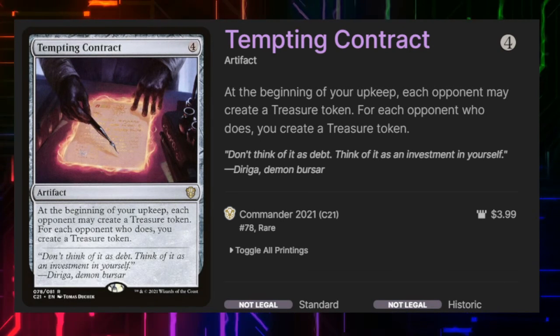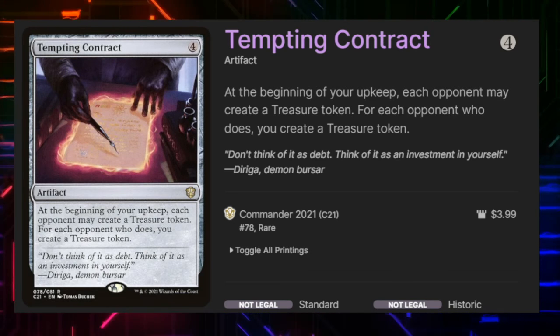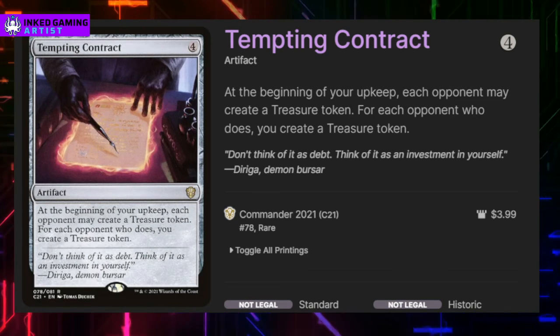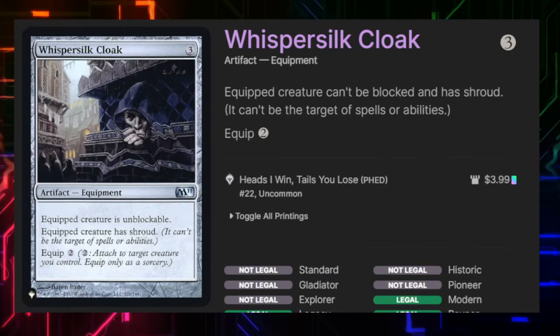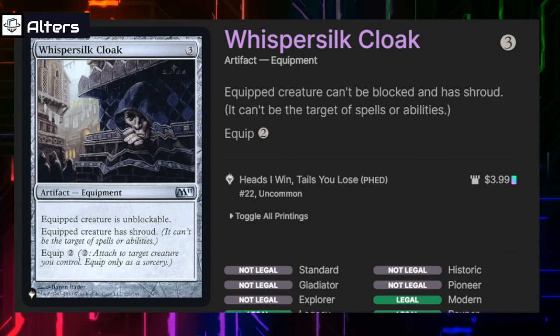Tempting Contract — at the beginning of our upkeep each of our opponents can choose to create a treasure token; for each opponent that does, we create a treasure token. So every time our turn comes around we can get anywhere between one and three treasures. Whispersilk Cloak — the equipped creature can't be blocked and has shroud. It's a good protection piece and fits nicely into our goal of getting our commander through combat.